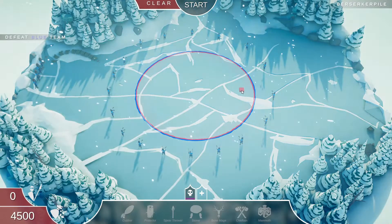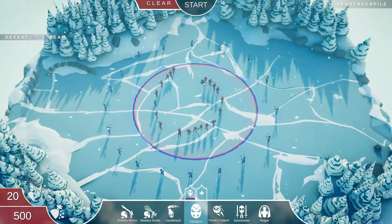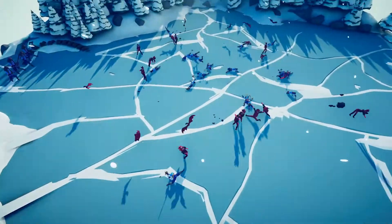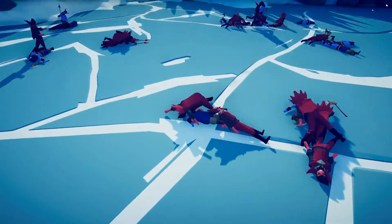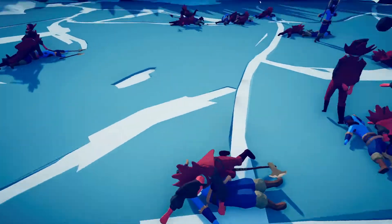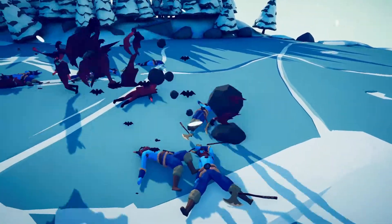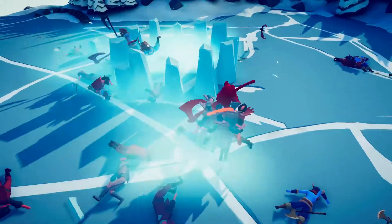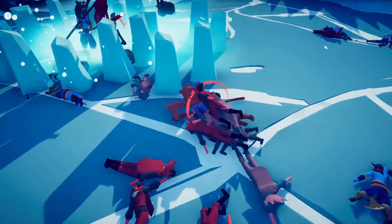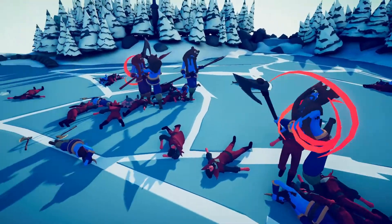Now we have berserkers. Once again, vampires — let's just get a circle of vampires. As soon as these guys jump on them they just can't do anything, like look — they're stuck on the ground. Oh wait, we got jarls! These guys are what usually takes out my vampires. This is not good.